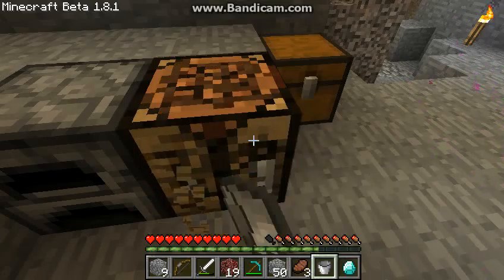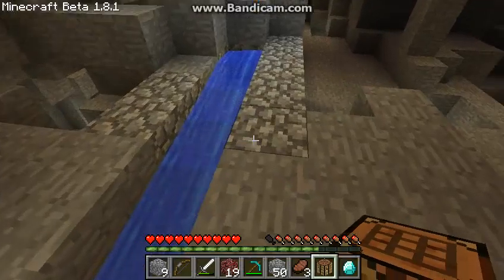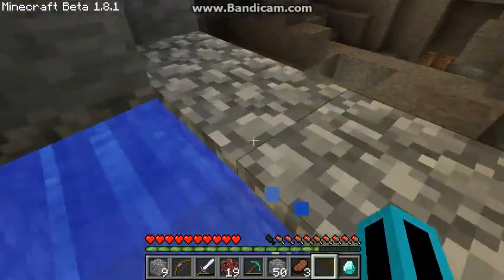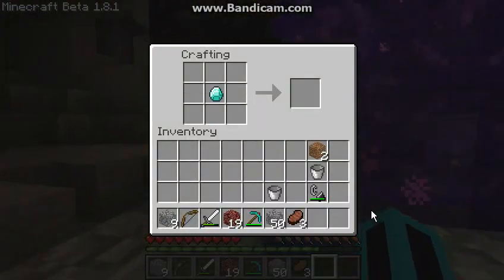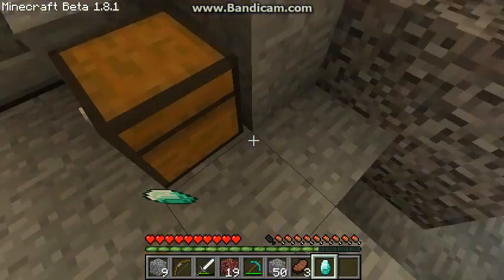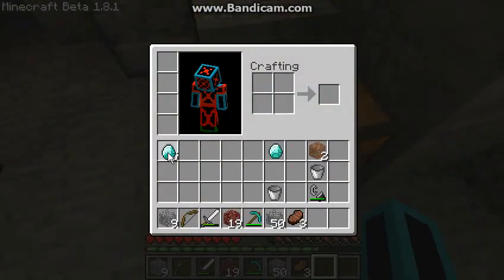Perfect. So we're going to need ourselves a crafting table. We'll get that in our hand and set that right there. So what we're going to do is set that diamond in there, and that cancels it out apparently. And you move that, and you have an infinite stack of diamonds — as much as you want, which is a lot.